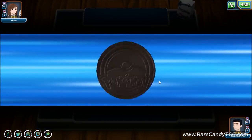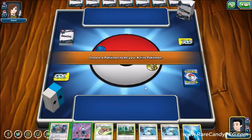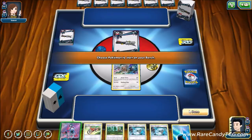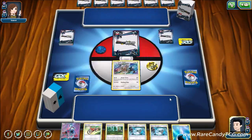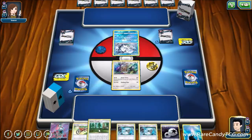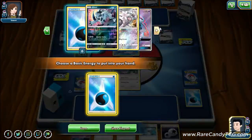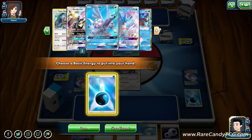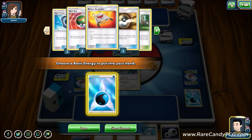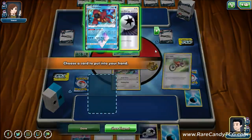Into game three: we see an Alolan Ninetales coin so maybe another deck featuring it. We have a decent hand with a Type: Null, Lele, and Lillie. Our opponent has Vulpix again — could be Gardevoir or another Guzzlord-style deck. We look through the deck and have both Fighting Memories, Water Memories in hand. We realize we should have used Acrobike first before Viridian Forest — a slight sequencing error that made it harder to hit a water energy.